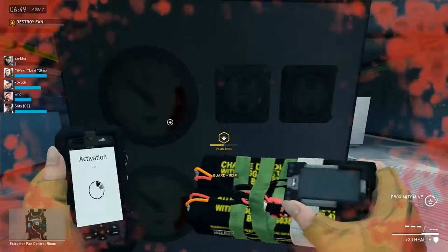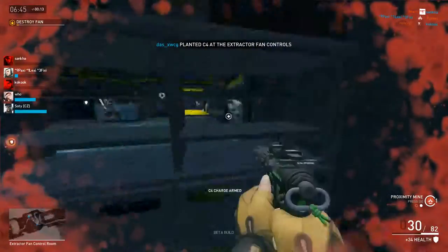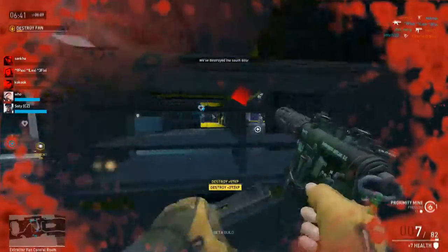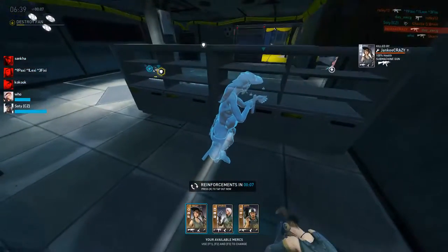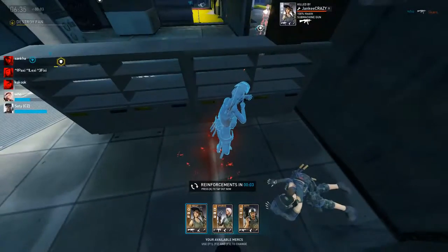Stand behind the pillar, plant really sneakily, put down the mine — and basically this is what you have to do. This went really smoothly. Normally there's a lot more resistance in here, but they were nicely distracted by the side objectives.